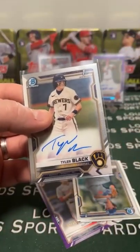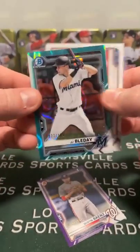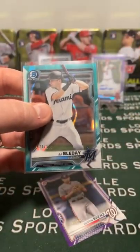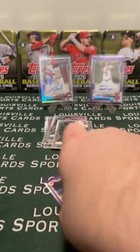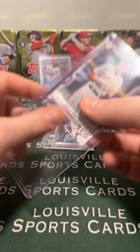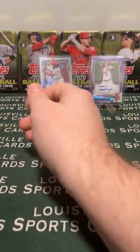Tyler Black, base auto, to the Brewers. Christopher just keeps hitting. It's a first round pick, 33rd overall - Tyler Black. JJ Bladet aqua lava, 77 out of 199, to the Marlins. It wasn't Adley either. You know who I think it was actually? I think it might have been Andres Jimenez - I'm pretty sure that's it. He - the projections loved him.